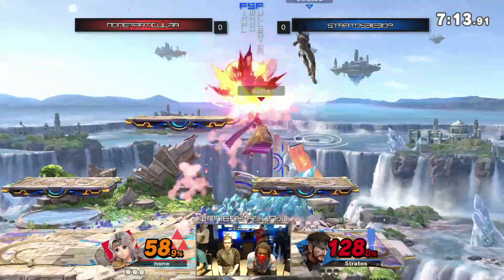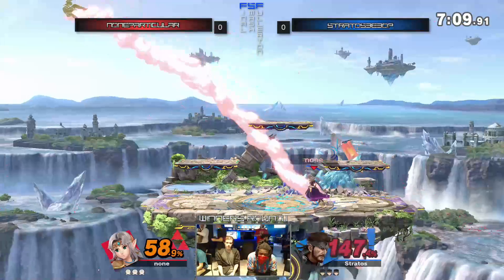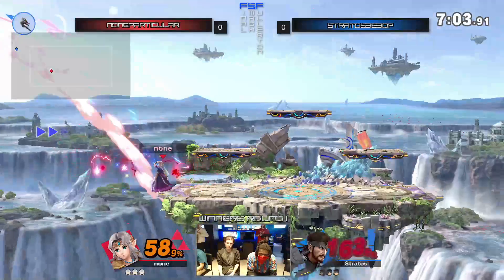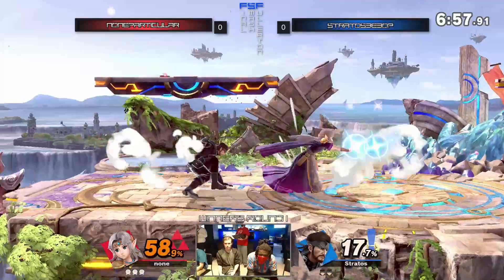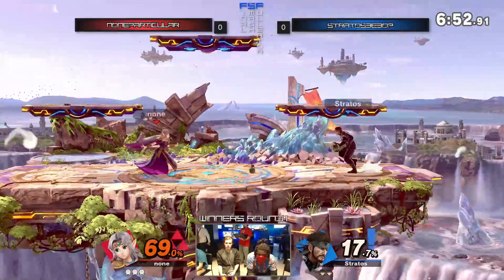He's also got a very fast dash attack and a wide-range hitbox from the Uptilt. Zelda's got her own kit too — a pretty fast neutral B, a multi-stage process down B in the Phantom, and even her teleport has a hitbox when it shows up and when it reappears.